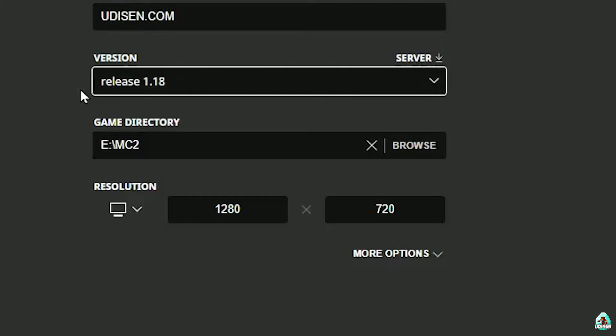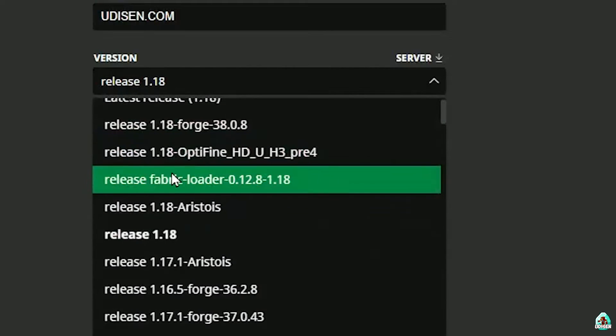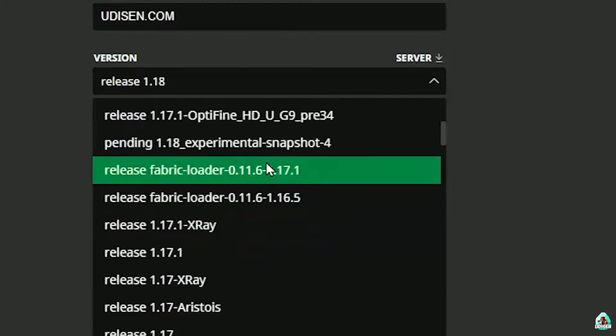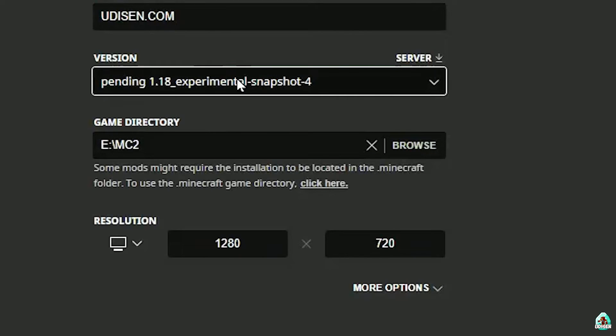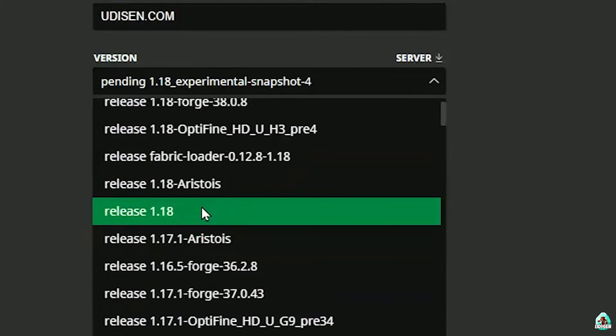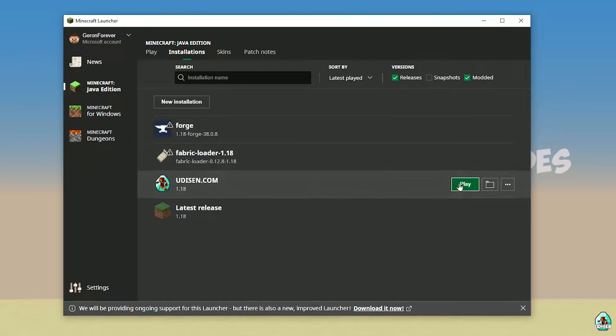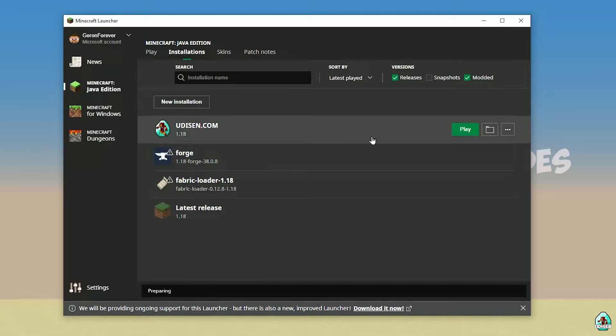In this list, find your version. If you are installing for Minecraft 1.18, choose option release 1.18. If you are installing for Minecraft 1.18.4, for example, choose option release 1.18.4, and so on. I hope you understand the principle. After that, press the Save button and press the Play button on Udison, then wait 30 seconds.